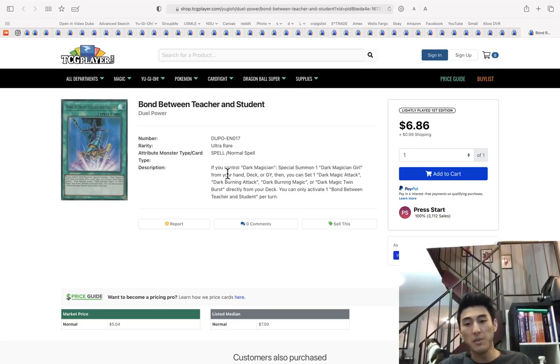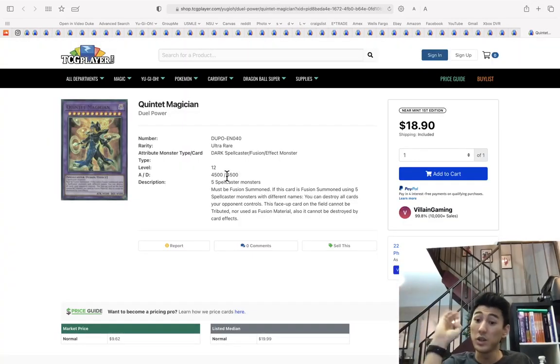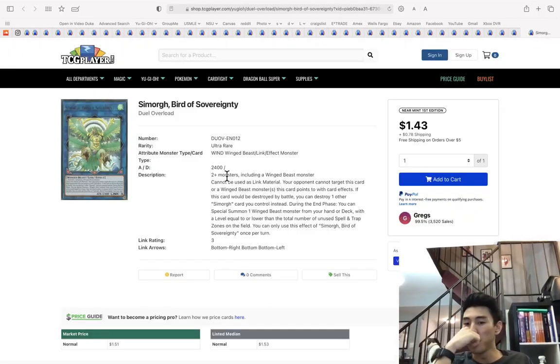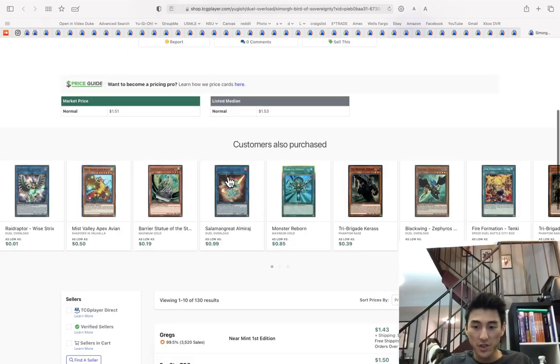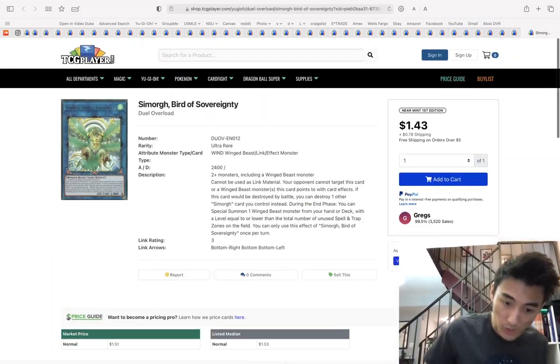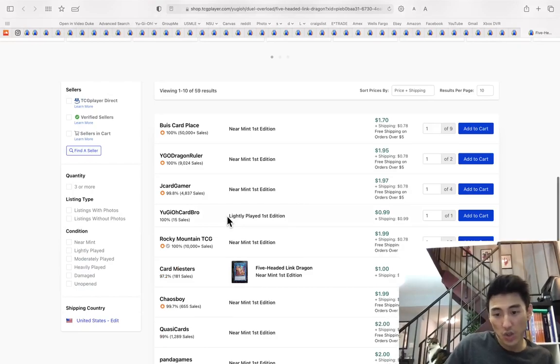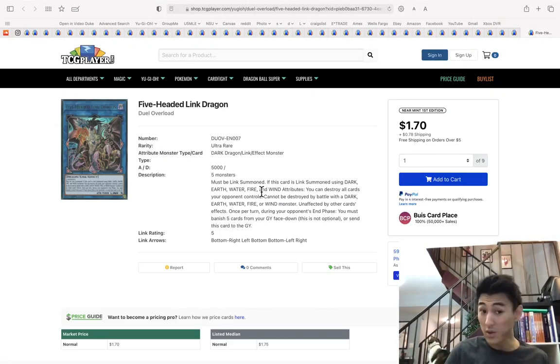Magician of Chaos is now nine dollars — it's going to go up. Quintet Magician hit $20 — wasn't expecting that but there it is. Consider getting it, it can go up more. Bird of Sovereignty is now $150 — let's keep going! Five-Headed Link Dragon is two dollars — get a playset of these if you do not have them.